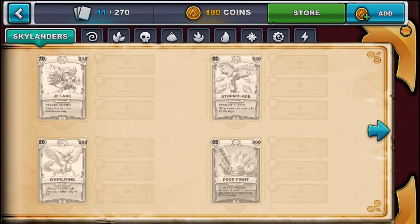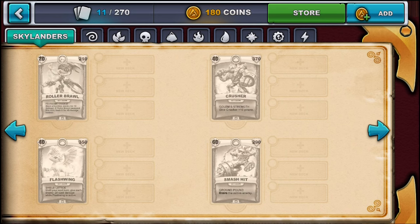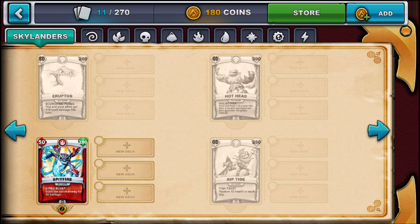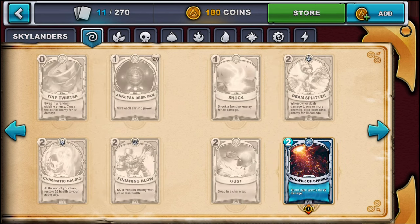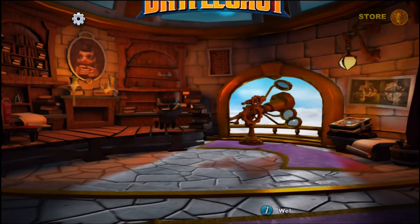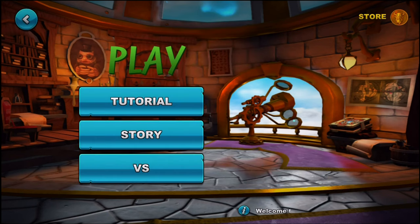Let's go ahead and actually go into the game. In the collection you can see your Skylanders. I don't have any air element, I have fire and tech — I have Jawbreaker and Spyro, but they're both level one. I also have some other cards, the spell/playing cards that you can get. Let's go ahead and jump into gameplay real quick.